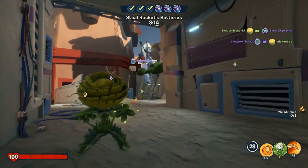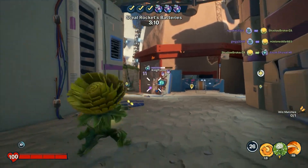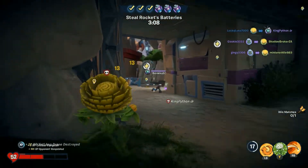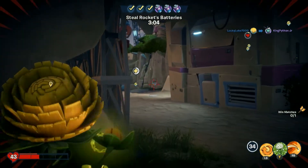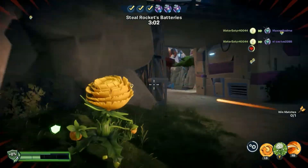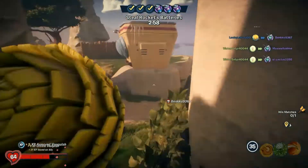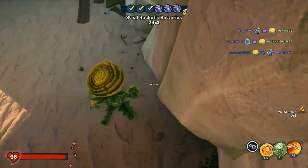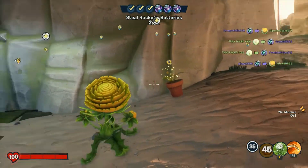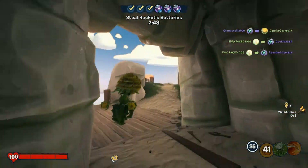Their main gun is quite good, although with the shield it does make it a bit worse. Wildflower has three abilities. I can place this one down and I will respawn here next time I die. A zombie can destroy it as well, so you want to place it in a sneaky position.